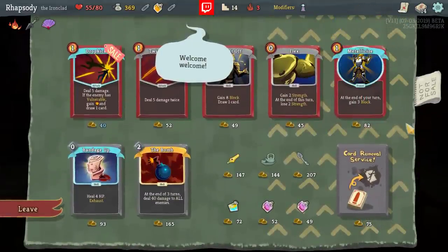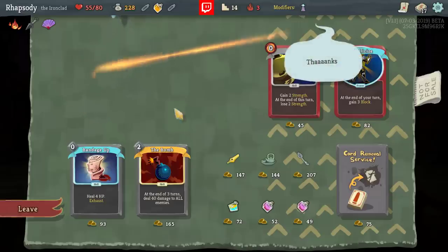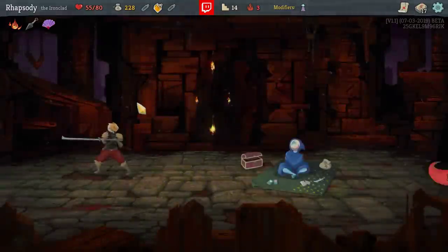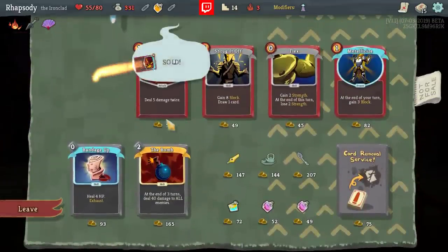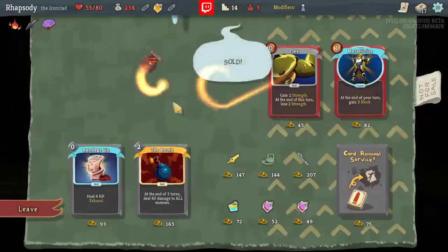There's a Twin Strike on offer as well as a Shrug It Off — those are just valuable cards. Dropkick is also really good here because we do have the extended vulnerability. Pen Nib — I can't take that because of the Ornamental Fan. Let's actually buy these in the correct order. You're going through the alphabet in your head trying to figure out whether T or S comes first. S-T-U-V! Okay, so there we go.